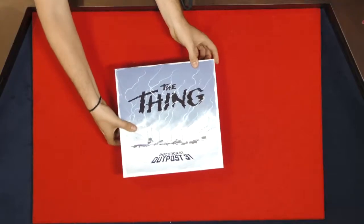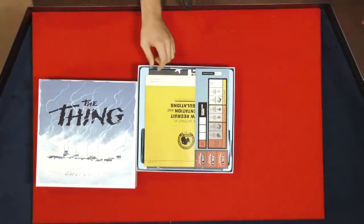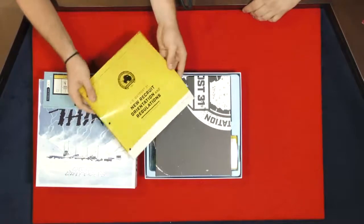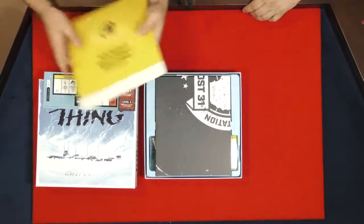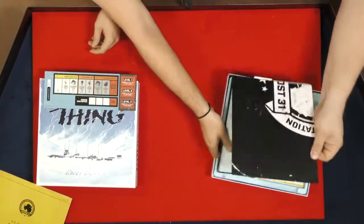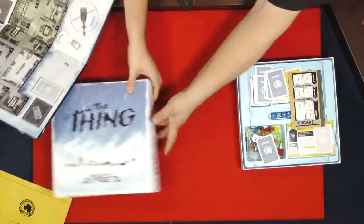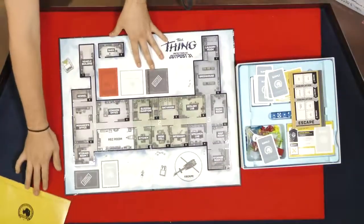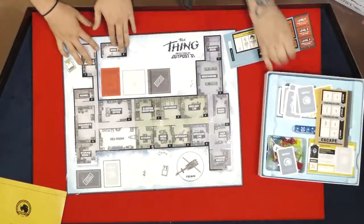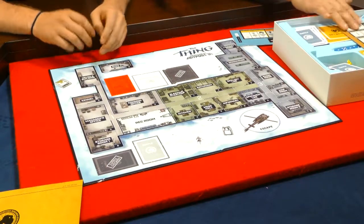So we've got the box never opened. We've got a little game tracker, a nice hefty rule set, and a quick guide just in case. Breaking open a nice board. We work with Mondo — if anyone is familiar with Mondo, they are an art house out of Austin, Texas. They did all the art for this game, and USAopoly, or Project Raygun, who's the publisher, did the game mechanics.